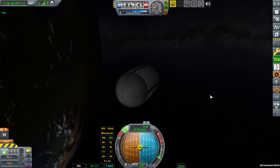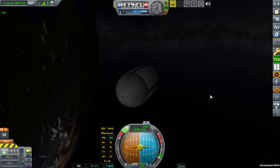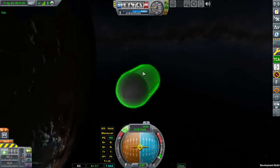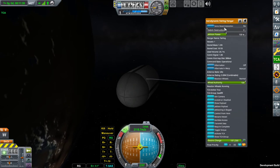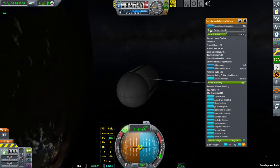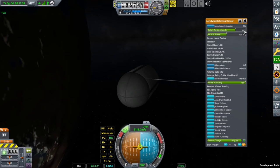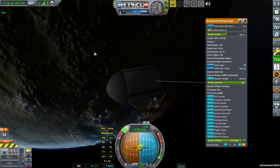In some cases this may be undesirable, and for such cases I have added the auto-destruction feature. Now in the fairings part menu you have a timer which, if set to some positive number of seconds, will cause the produced debris to simply explode.